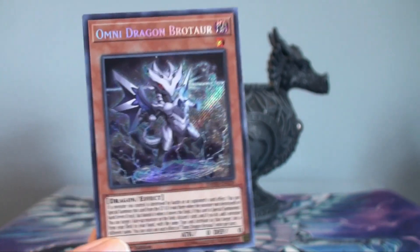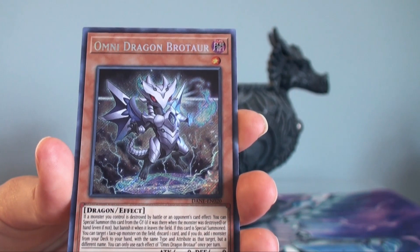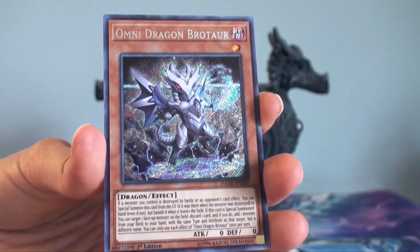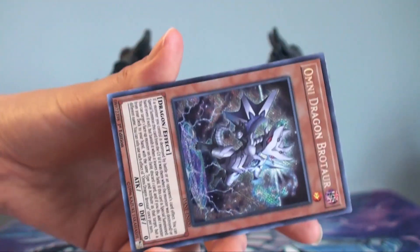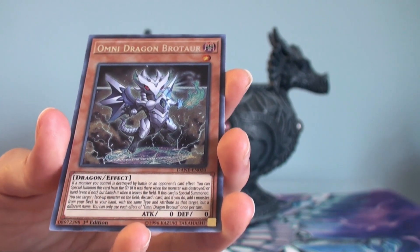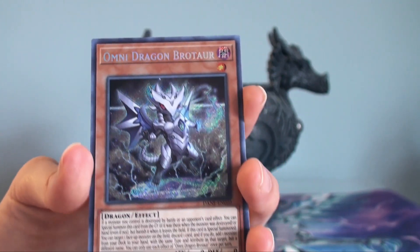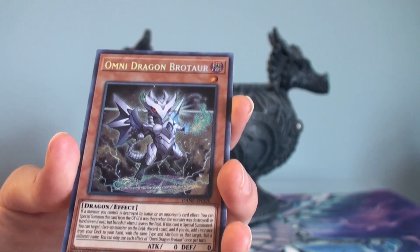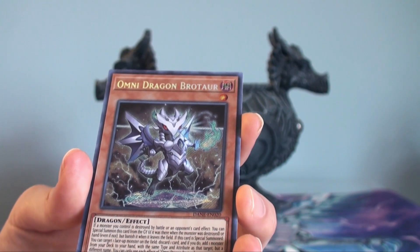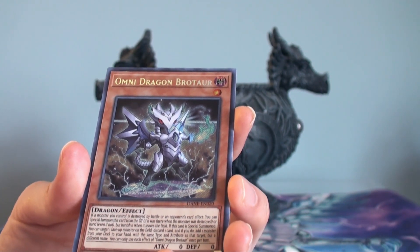Omni Dragon Brotar is really good. He's just a level one dragon. But if a monster you control is destroyed by battle or your opponent's card effect, and this guy is in your hand or in your grave, you can special summon him. He'll be banished if he leaves the field. When this card is special summoned in any way — from your hand or from the grave — you can target one monster on the field, discard one card, and if you do, add one monster from your deck to your hand with the same type and attribute as that target, but a different name.